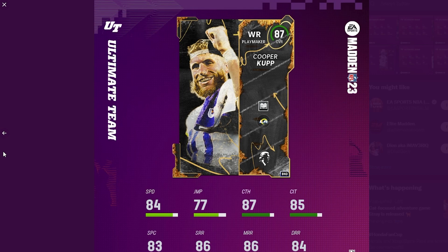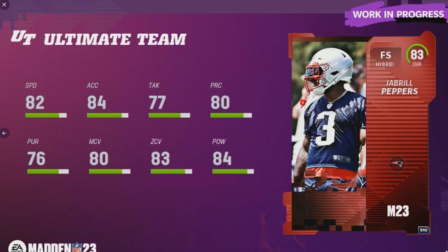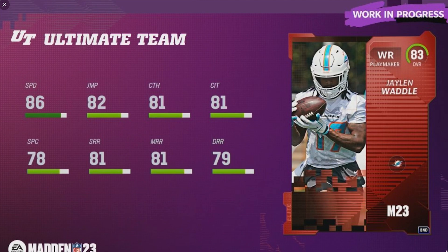For the standard pre-order cards you've got 83 overall Isaiah Simmons, free safety Jabril Peppers, and right end Montez Sweat for the defensive side. I'm going Montez Sweat simply because it's very hard to find pass rushers with good speed, and I think he is going to be a factor in the beginning of the MUT stages. For the offensive side you've got 83 overall Jalen Waddle — this is actually going to be a really good card, and 86 speed is very good in early MUT stages.